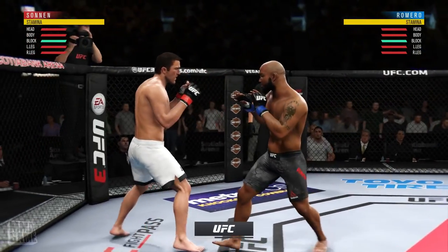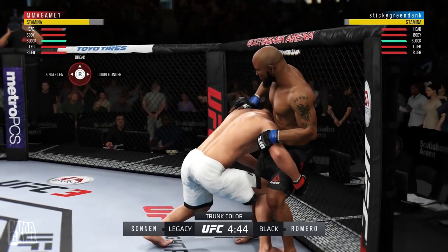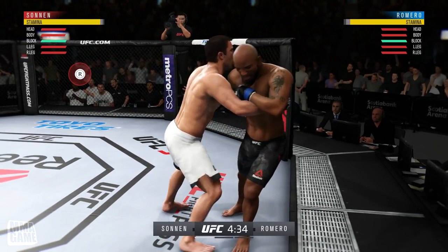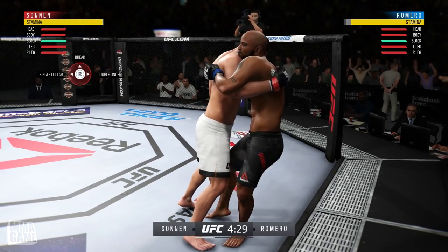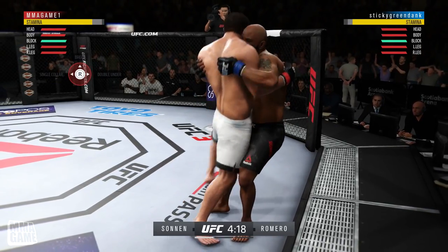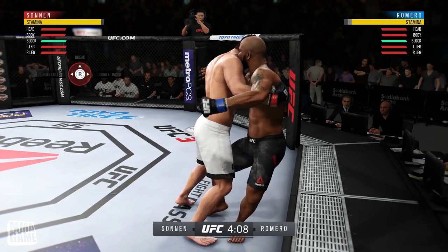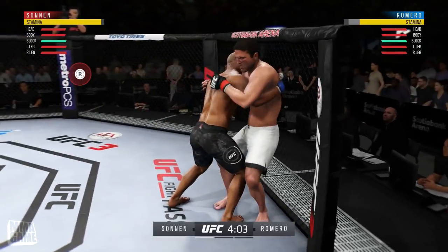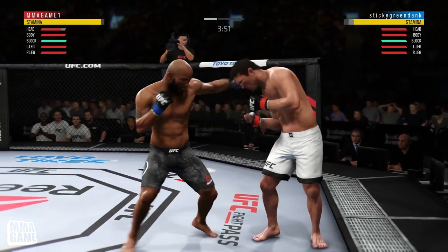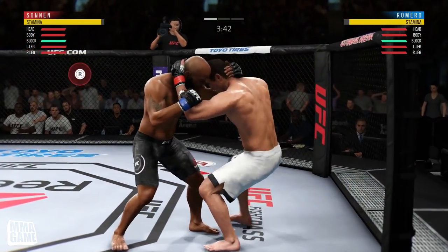In this fight I am using Chael P. Sonnen at middleweight — he's available at light heavyweight or middleweight. I'm going up against Yoel. One of the new mechanics right off the bat is done by holding L1/left bumper and left trigger at the same time while shooting in for a double leg. You can do that with pretty much any fighter as long as they have a double leg, and it'll push them into the cage. It's very, very strong, but if they sprawl at the right time it takes a lot of your stamina.